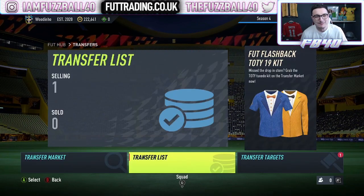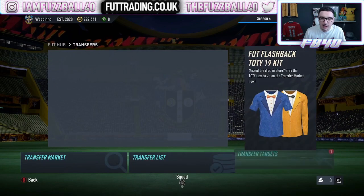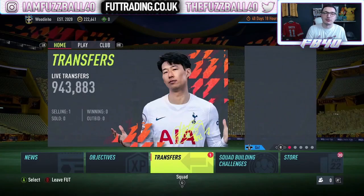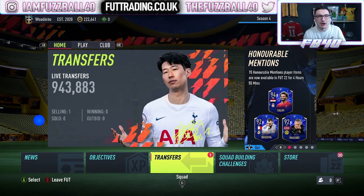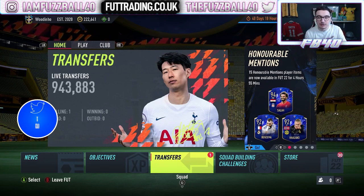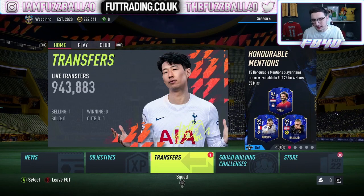The first thing I want to talk about are these Lacazette investments - they finally banked. We paid between 800 and 900 coins, as you would have seen in the last video. The reason we bought these cards is we track on the website all the prices of fodder. I care about this type of fodder because this year it is what has banged. EA keep bringing out SBCs, especially right now requiring tokens. Cards like Lacazette, Font, Pavard - Gold Commons rated 79, 80 plus, which are a major nation from a different league than their nation. So French in the Bundesliga, French in the Premier League - they tend to do really well.